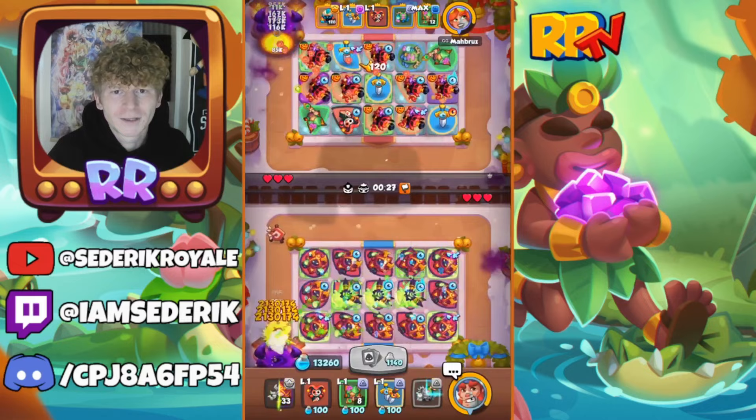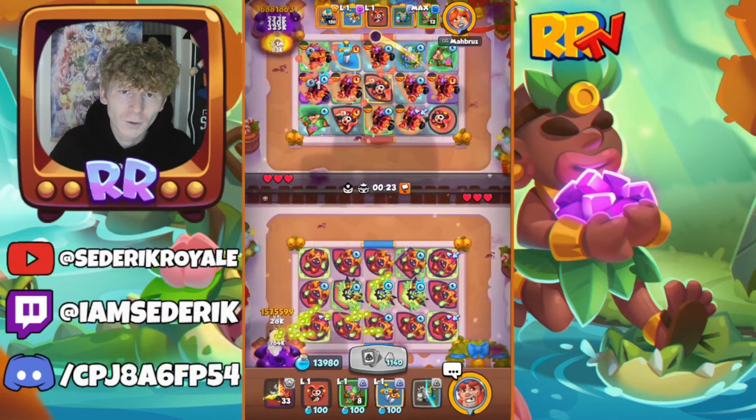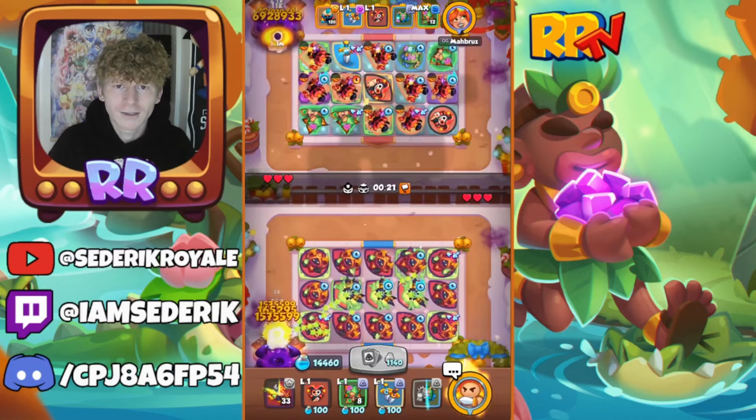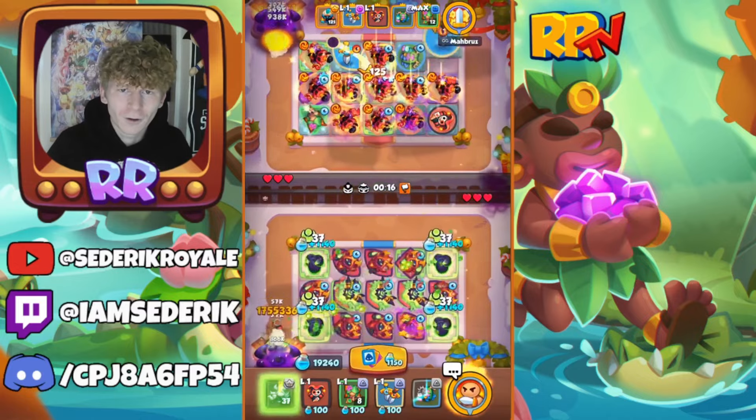Next up we have the newest addition to Rush Royale — Genie. Using it with Sword, Summoner, Harley, and Dryad to get those level ups, get those lamps, and get looking lovely. Make sure you use it to its full effectiveness.